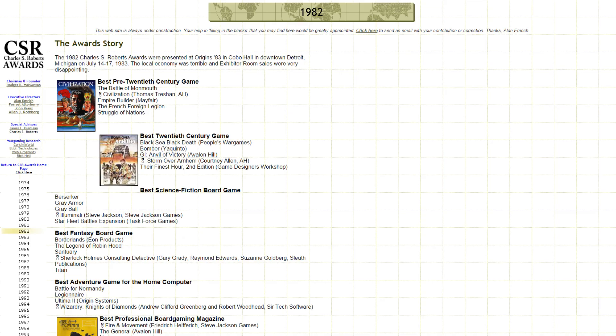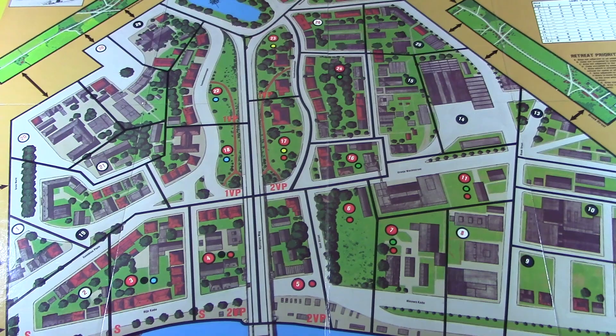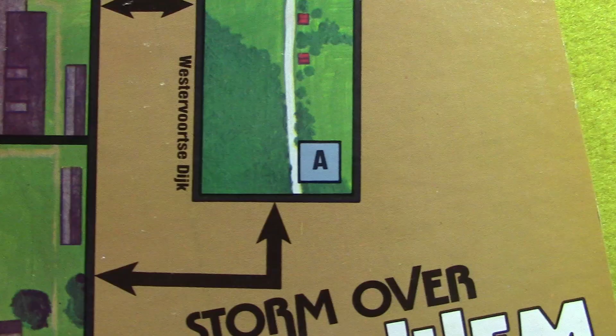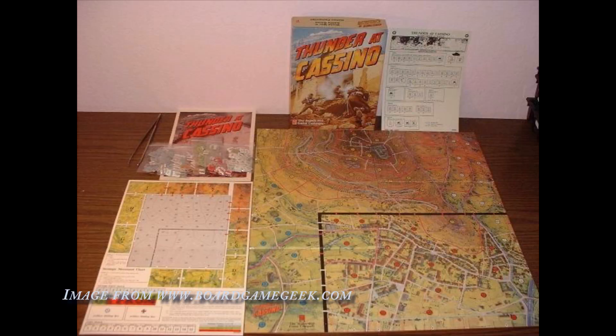Storm Over Arnhem was anything but crap, and in fact won the Charles S. Roberts Award in 1982 for best 20th century board game. Although the historical situation doesn't lead to a very dynamic game, the sheer menu of options makes it very difficult to decide on just one thing to do. The Storm Over Arnhem map is composed of areas which, according to Courtney Allen, were determined to a large extent by the city block configuration, lines of sight, and areas of maximum exposure. These are surrounded by a perimeter of off-map zones.